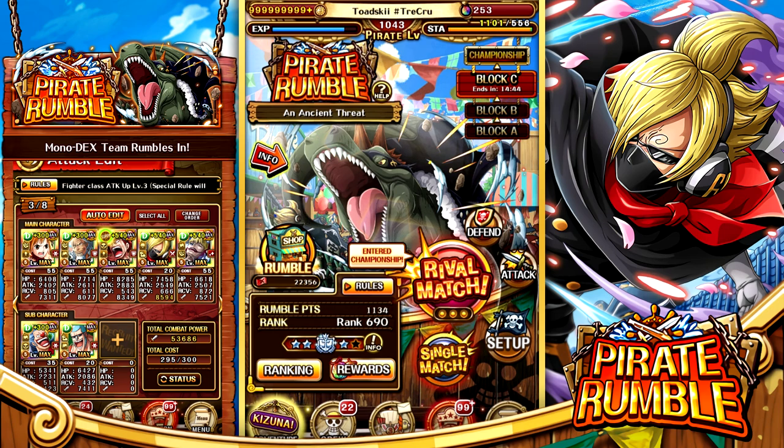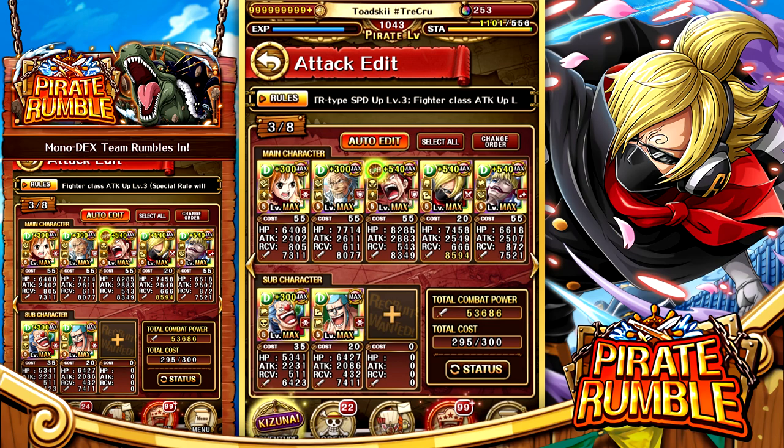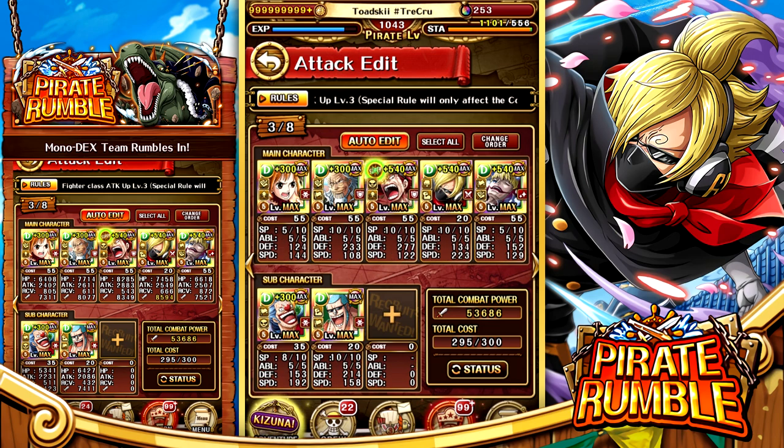In today's video we're going to be breaking down a DEX team, which I don't think I've actually showcased on the channel before. This is the team I have currently built. I don't really know if this is the most optimal or meta DEX team, but this is what I've built. I did use quite a lot of my DEX scrolls — I already had my V2 Rayleigh maxed out, and I recently maxed out Legend Kid, spent some on Legend Army, some on Corazon, maxed out the PvP Frankie, and also decided to max out Buggy — at least get his passive done.